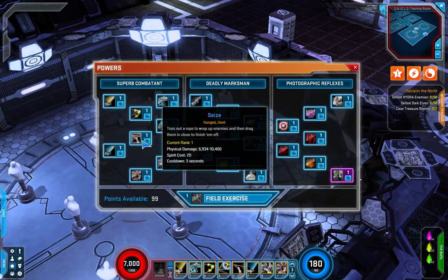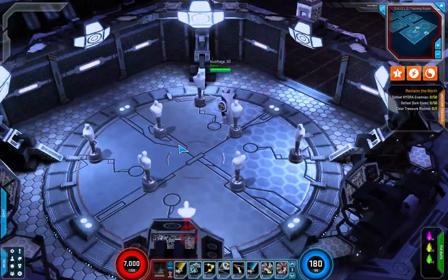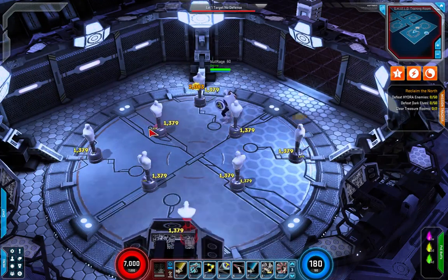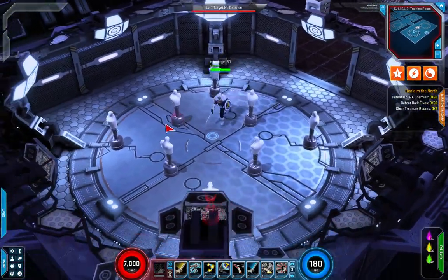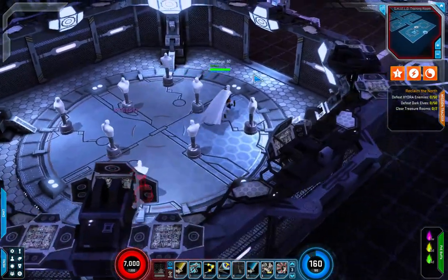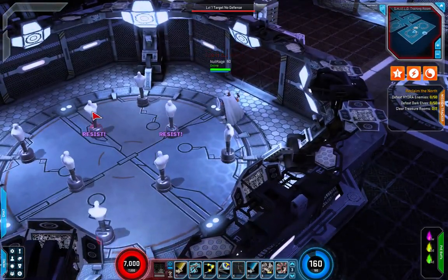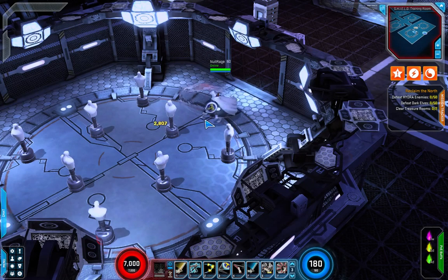Next up we've got Seize — toss out a rope to wrap up enemies and then drag them in close to finish them off. It has a cooldown of three seconds and pretty high physical damage. It just sends out a little rope, pulling any targets hit in to you so you can slash them up with your sword.